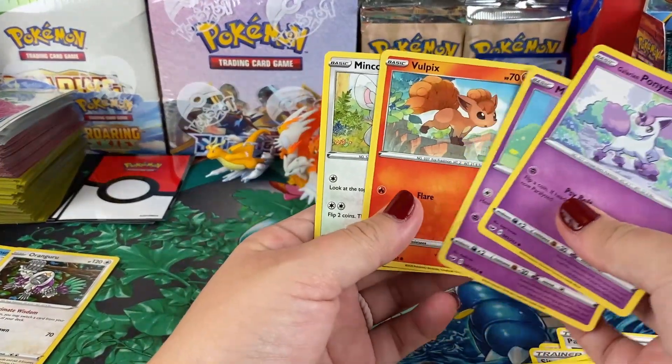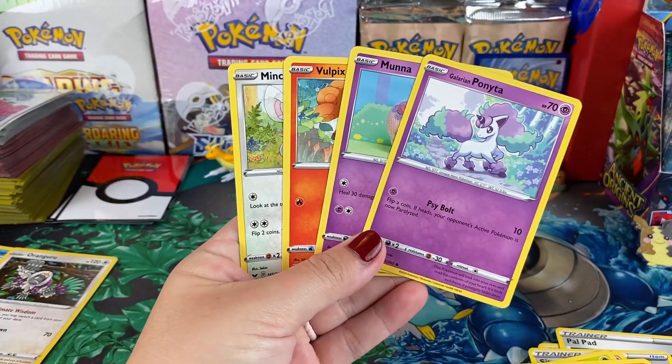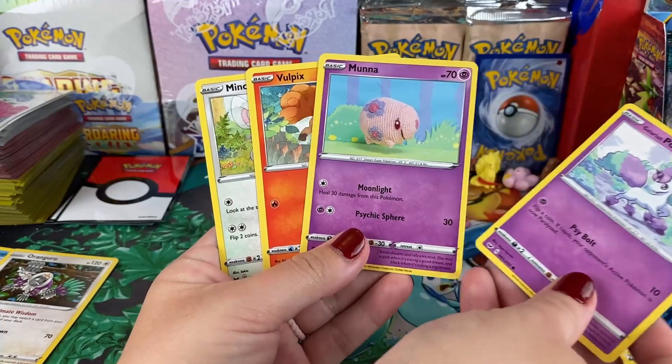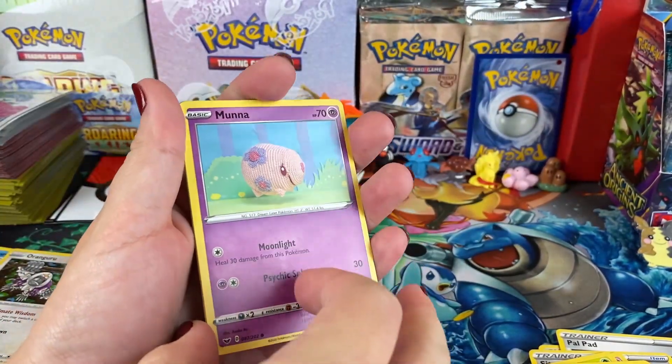She also pulls a Whimsicott. She ends with two points. He thinks he came out on top because he personally gets all the cute cards for his collection. He offers to get her a binder so she can keep the cute crocheted-style cards and use them to decorate her channel space.